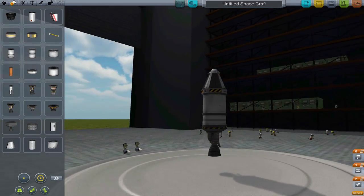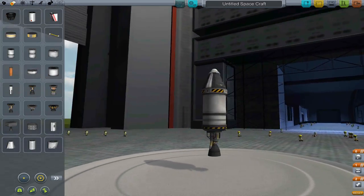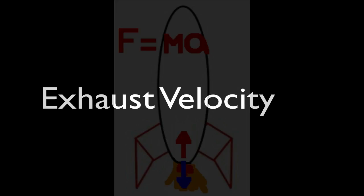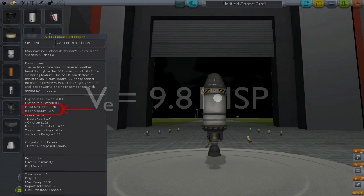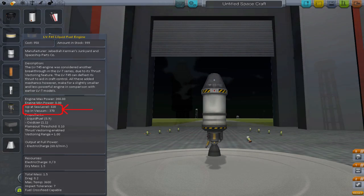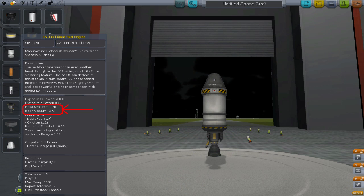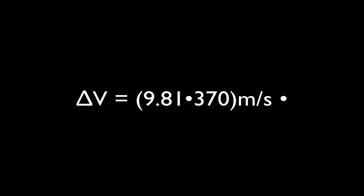Let's use this simple final stage as our first example. The first thing is the speed the propellant is shot out at, or the effective exhaust velocity, notated as V sub E. This is equal to 9.81 times the engine-specific impulse. The specific impulse value for every engine in the game is listed in the VAB and its right-click menu. For the LV T-45 on our rocket, we're given two ISP values — one for atmospheric flight and one for flight in the vacuum. I'll come back to this later, but for now let's use the vacuum value of 370.